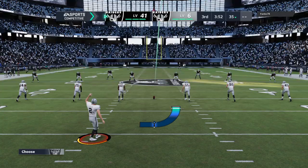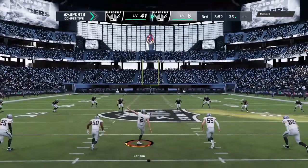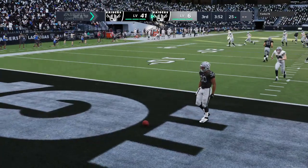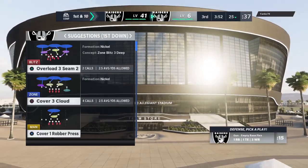Daniel Carlson to kick off for Las Vegas following the touchdown. Ready to kick it away is Carlson. Taken in the end zone, and no return forthcoming for Richard as this will come out to the 25-yard line.